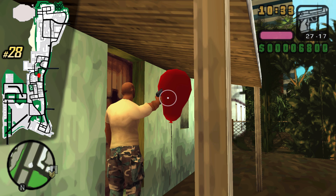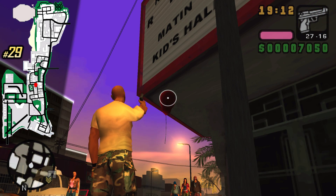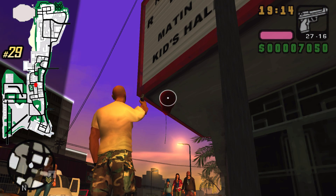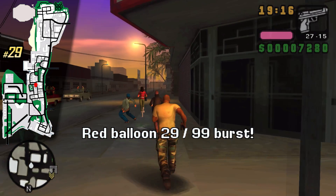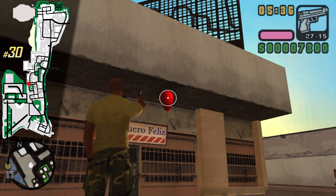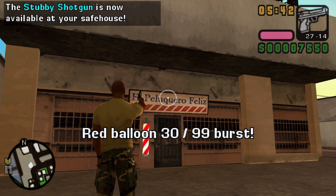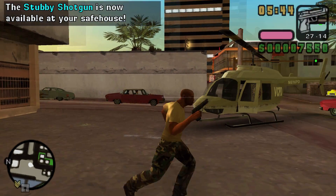This is the closest balloon to the ground in the whole game — you can even touch it if you want to. However, I'm just gonna pop it. Again a pretty dangerous balloon because it's very close to the ground, so shoot it and run. We have a barbershop over here — right above the sign we can find the balloon. And after 30 balloons we get a stubby shotgun at our safe houses.